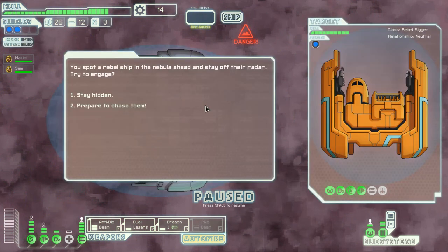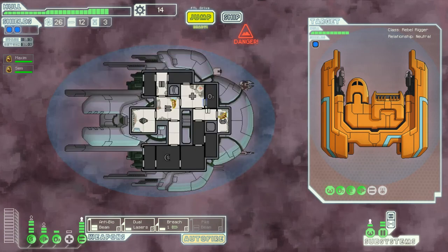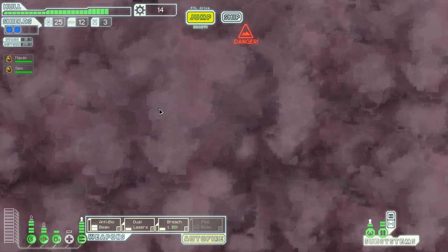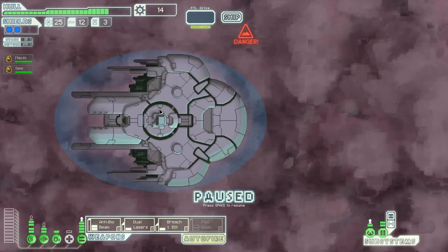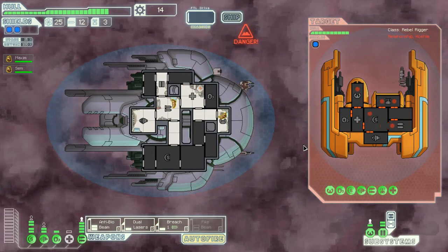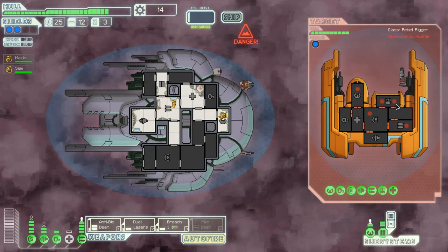Oh, there we go — rebel ship! Let's chase them... and they get away, of course they do. Let's go up here. I like to look at the outskirts of these nebulas because a lot of times that's where the shops are. Let's attack this ship. Okay, at least they're not trying to get away.